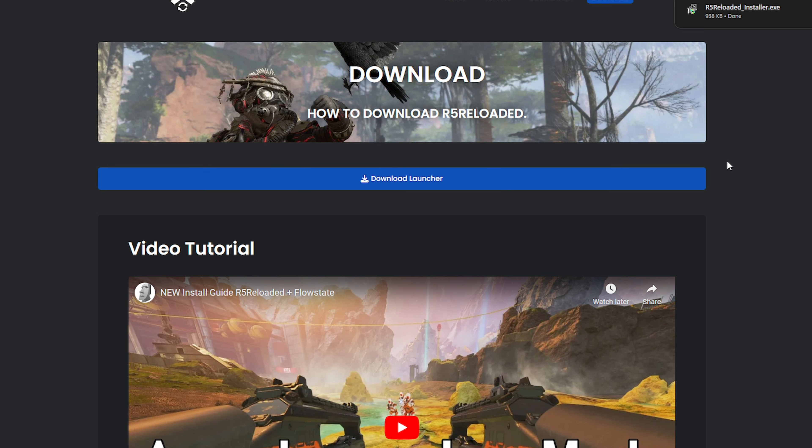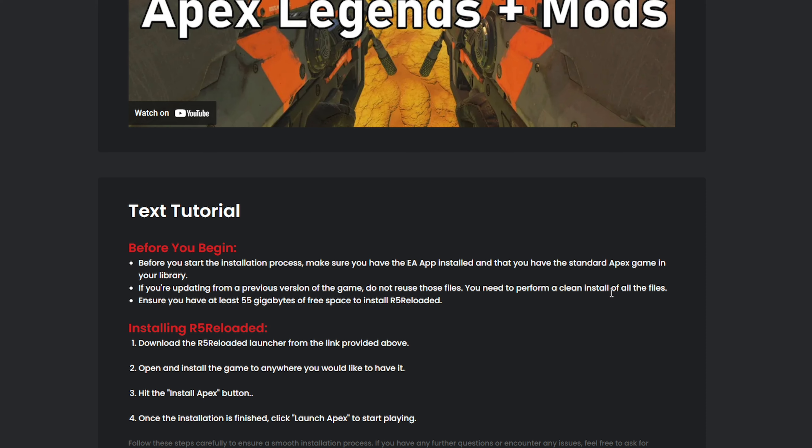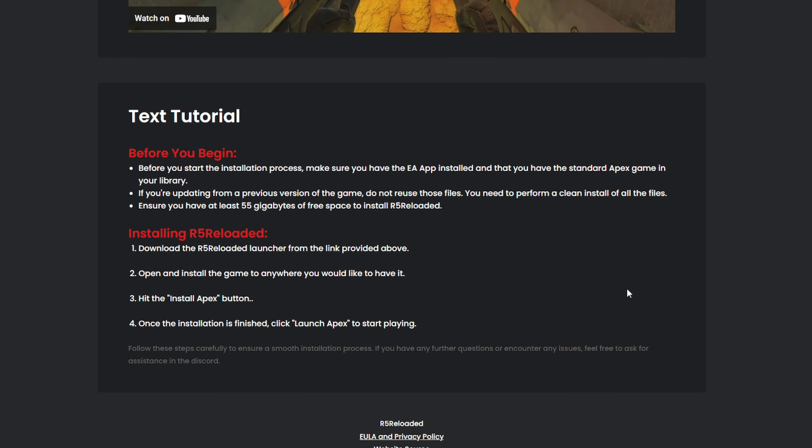And all of a sudden, there it is. In your upper right you download it. It has this widget and you just click next, click next, click next. It's pretty straightforward and easy, even for somebody as dumb as I am. If I can do it, I think you guys can do it.